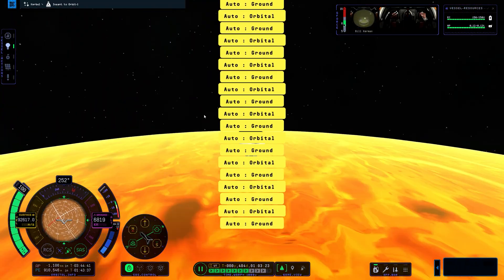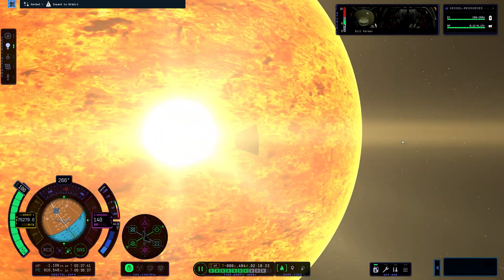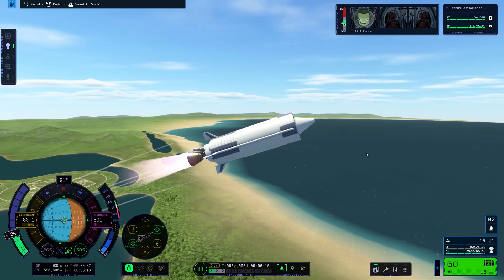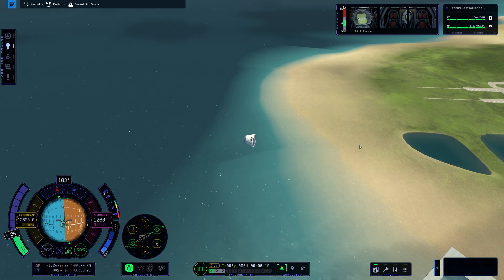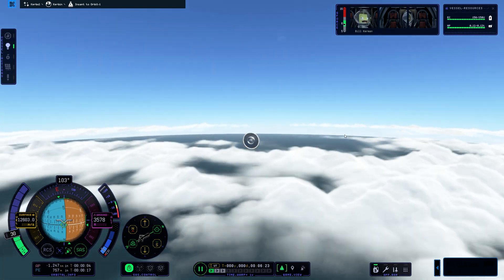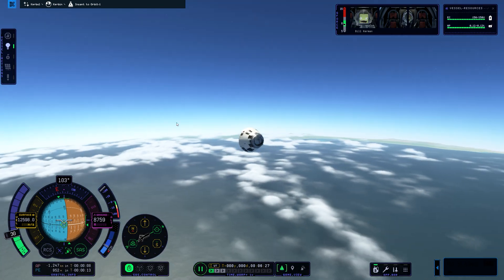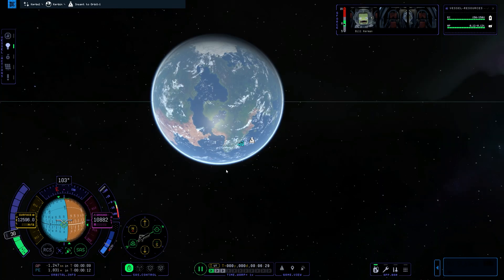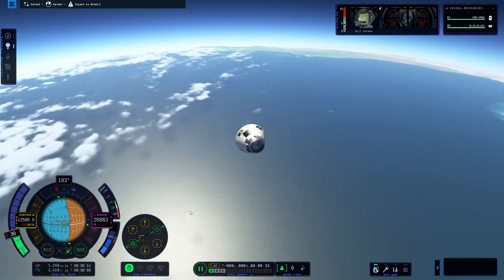I don't think I went into the sun at that point, but it's pretty close — and super bright. So if we had career mode, this would be the most efficient way. Look at the speed we're at: over 12,000 meters per second, and we went through quite a bit of atmosphere just then.